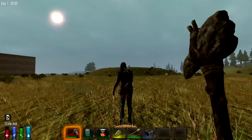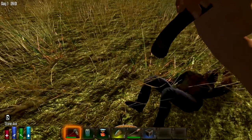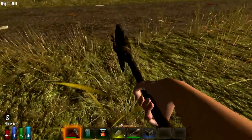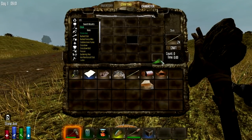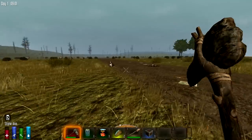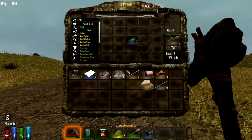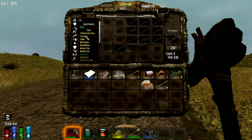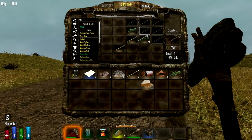There are some fatties out here that are harder to kill. Once we get the animals we have to be able to cook them. What's in the buildings — is it too dangerous to go in? No, we're going in! I'm making a crossbow.